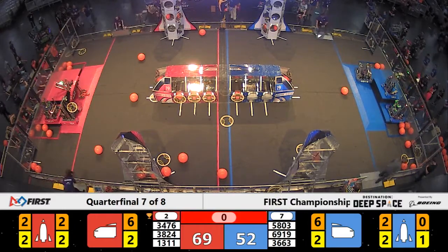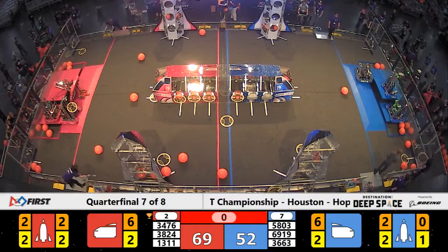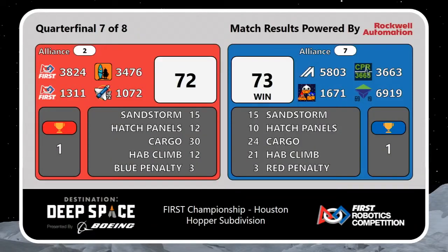It's a pretty close match. What you see on the screen is not necessarily the final score — these climbing points need to be added on. Three on blue, 72 on red with offsetting penalties — a one-point win for alliance number seven to take it to a third match in this matchup. We're going to see these alliances one more time to see who moves on to the semifinal.